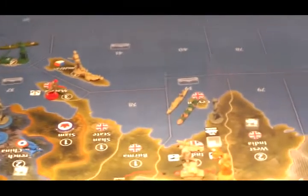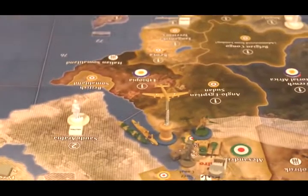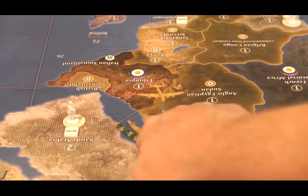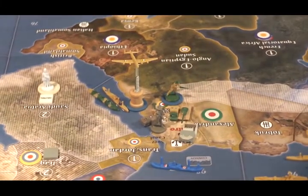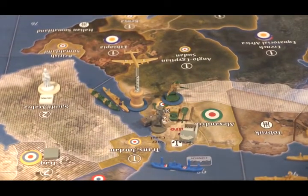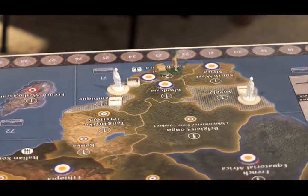South African forces: one transport in C-Zone 39, one transport in C-Zone 81. In Egypt: two infantry, one mech infantry, one artillery, and one tank. Down in South Africa: an infantry and a mech infantry. That's all the South African units.